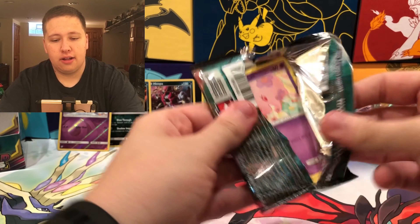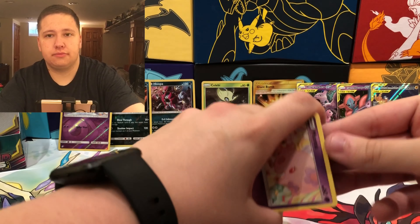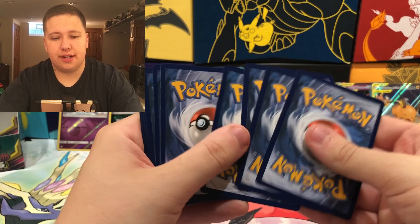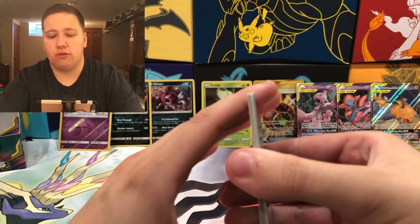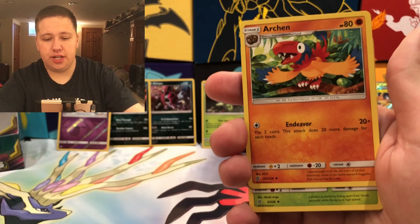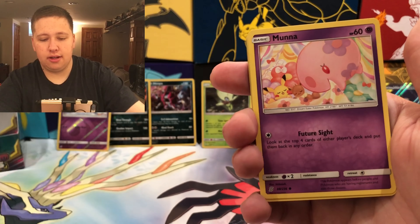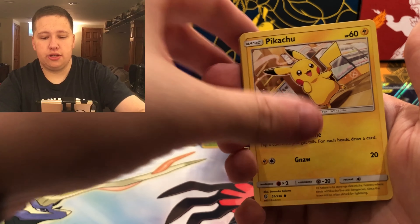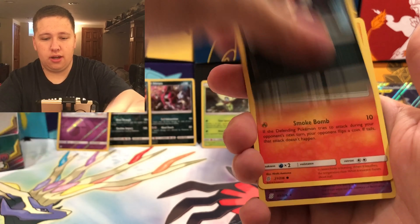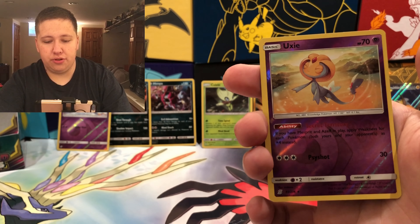Pack twenty-two: all the code cards are in the same direction so I don't have to worry about that. Grass Energy, Archen, Yanmega, Ear Ringing Bell, Moone, Pikachu, Lickitung, Purloin, Magmar, and then a Uxie Reverse Rare — which is a pretty cool reverse rare.